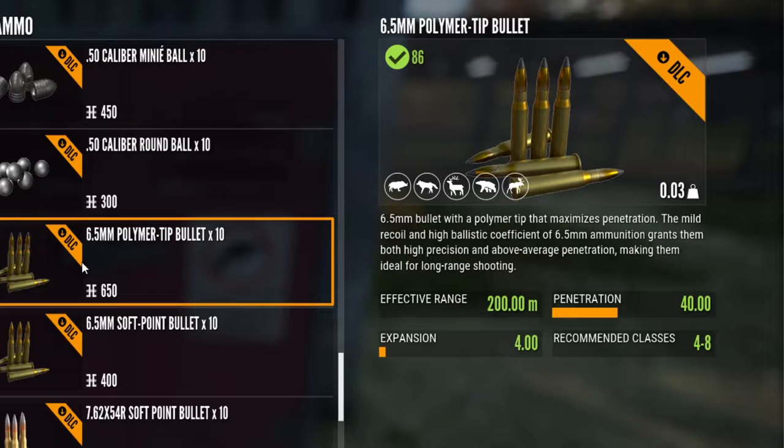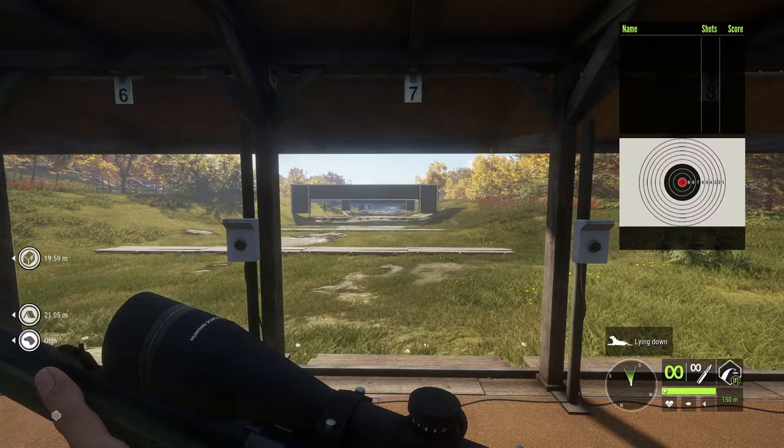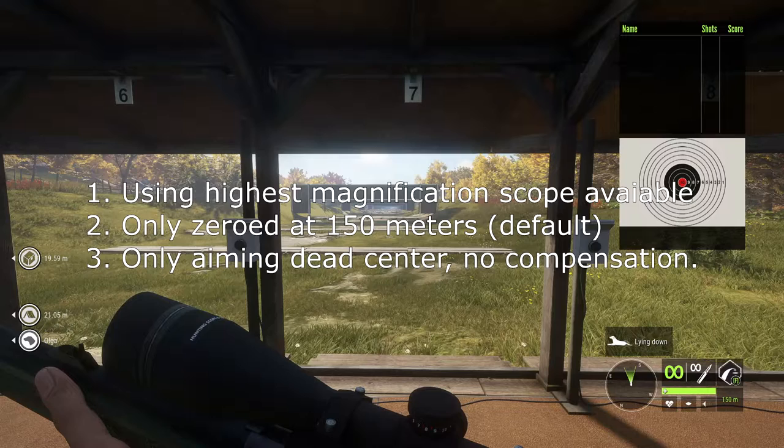In this series I'm showing weapon behavior with 10-round groups. In this episode I'm shooting three groups from 50 meters, 150 meters, and 300 meters. I will use the following rules for every video to make comparable weapons: I'll use the highest magnification scope available for maximum precision, only zeroed at 150 meters since that is the default zeroing range, only aiming dead center no matter the range — no compensation.